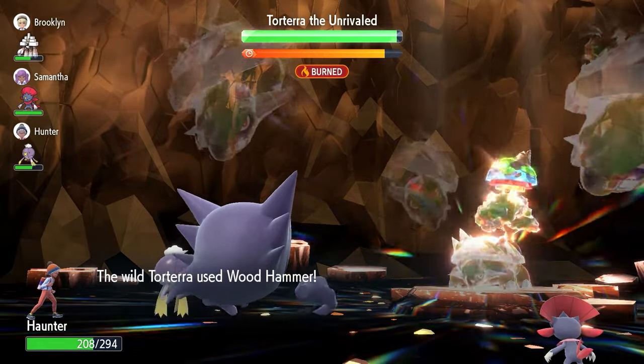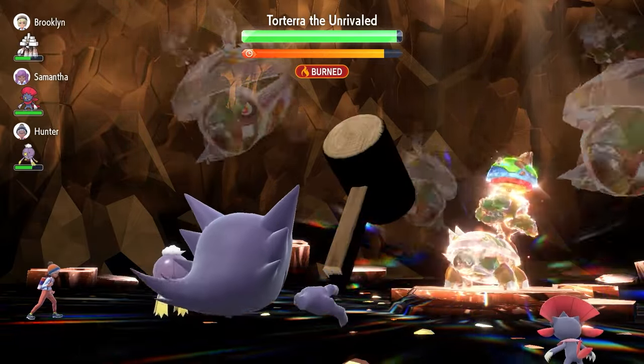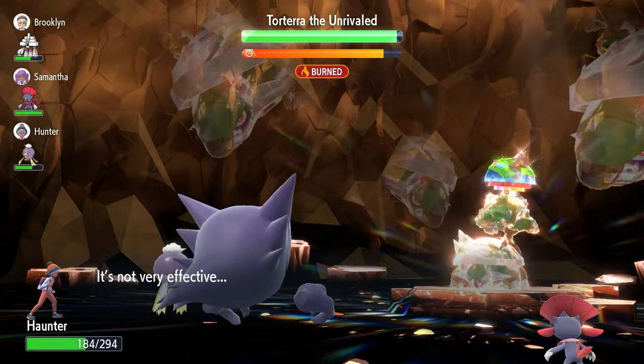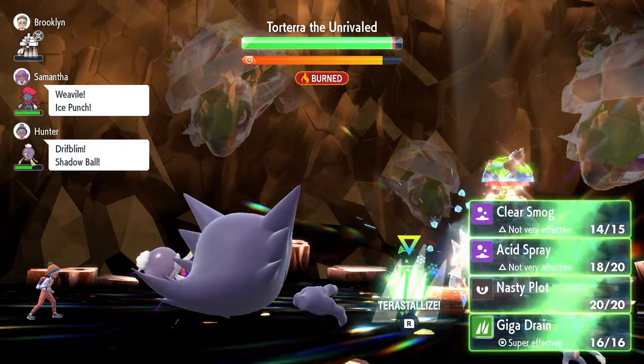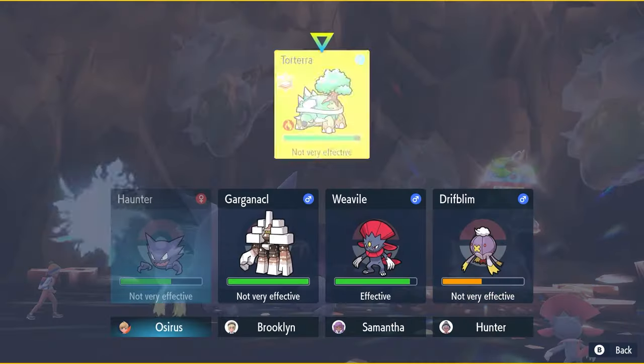On Turns 2 and 3, after using Clear Smog, we go for Acid Sprays. Torterra fires off Wood Hammers and Smackdowns, but we're fine. We Terastallize on Turn 4 and launch our third and final Acid Spray as well.